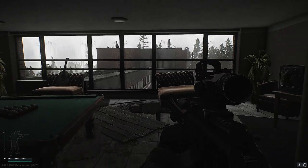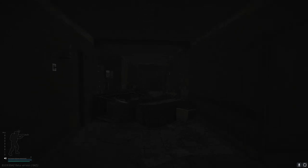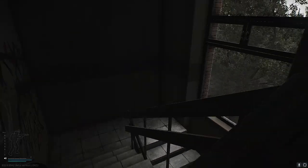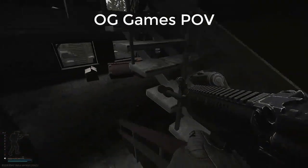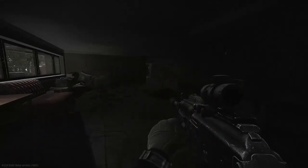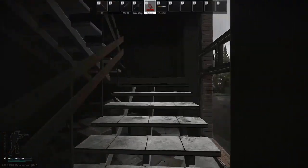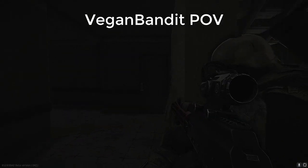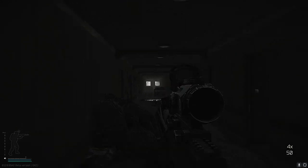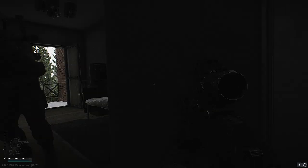Ready to move. I'm right behind you. Moving. That sounds like ground floor — get ready for a contact. Going to ground. Pushing to ground now. Contact, right side — contact is down. There's another one — he's down. Cover me, I'm healing. Fall back. You okay, my friend? I'm just gonna check myself. I'm good — my armor saved me.